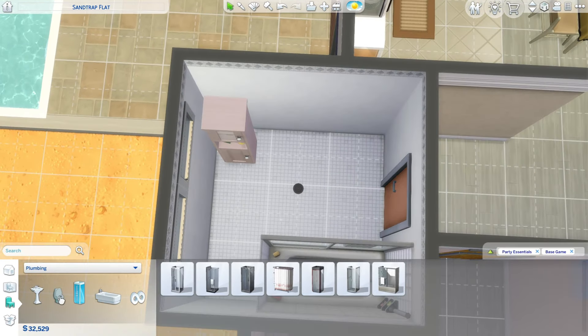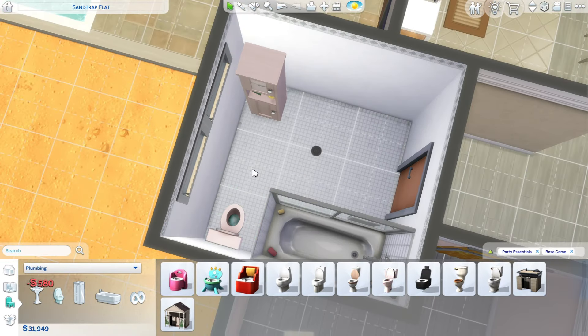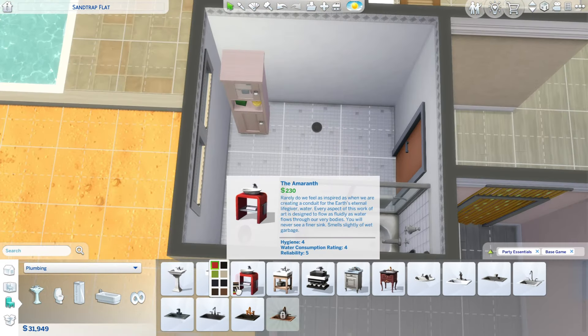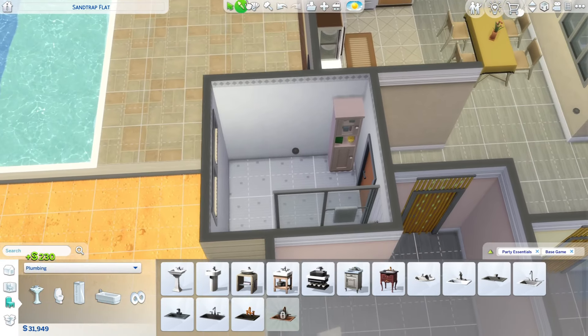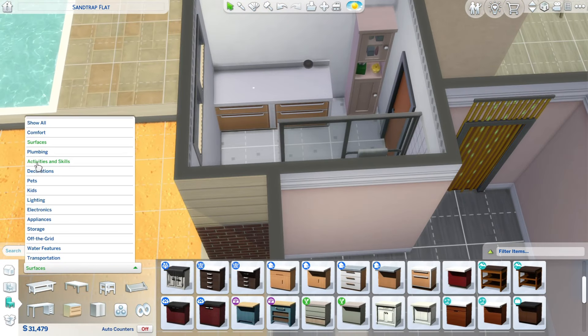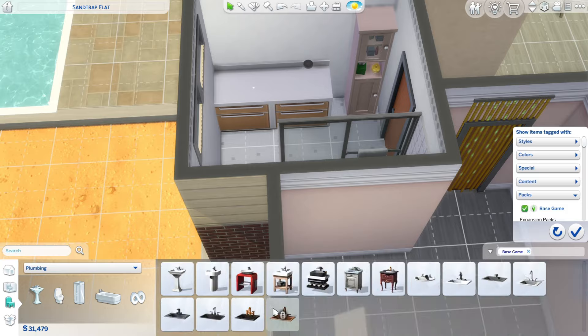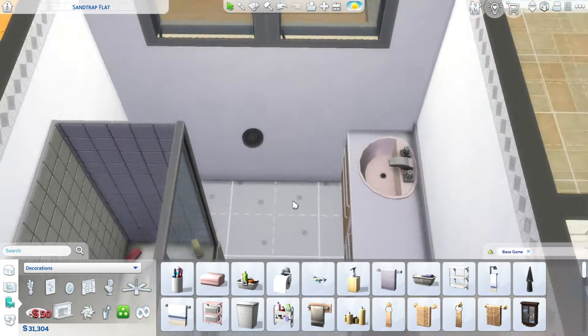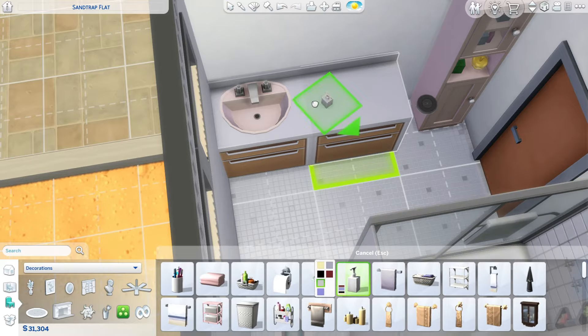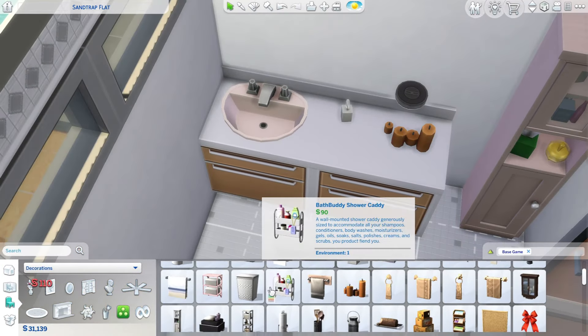I'm going to detour for a second and do the bathroom really quickly. I'm just using a shower and tub combo from the base game and a pink toilet — I thought that would be fun. I like to do that in Oasis Springs because I feel like they would have a lot of houses from the 50s or 60s and maybe even the 70s, and if you've ever seen a house from that era they have colorful appliances and colorful plumbing objects.